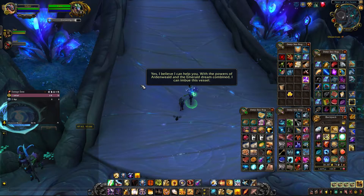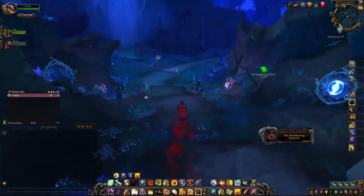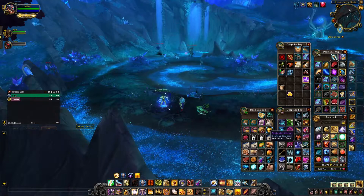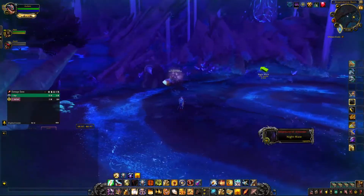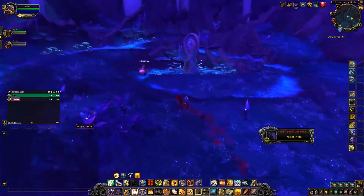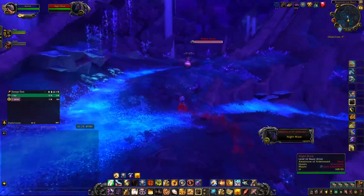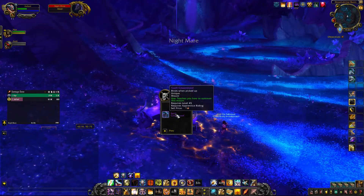We'll head back to the flight master and make our way over to Hibernal Hollow. All along the right side of Hibernal Hollow is where the Nightmare boss will spawn. You can simply run outside the northmost entrance, and here along the road you can right-click on the Dream Catcher in your inventory where the Nightmare will spawn — they only spawn on the right-hand side of Hibernal Hollow. We did this with two people fairly easily, but soloing it might be a little difficult as he does quite a bit of damage. Once you've defeated him, you can right-click on him to obtain your Swift Gloomhoof mount.